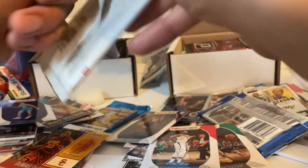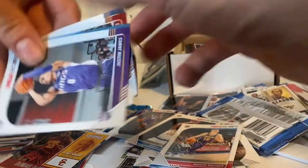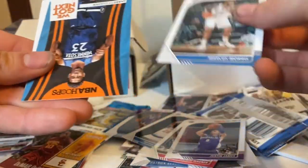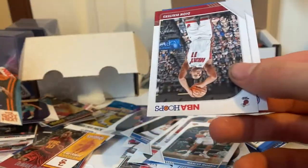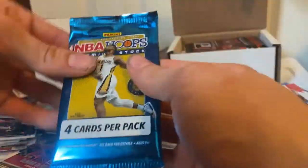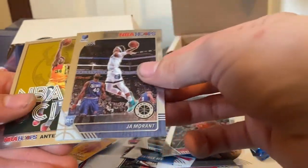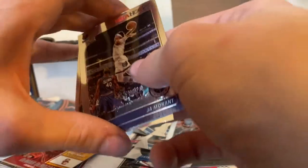I'm going to sleeve all these after. I got all the good ones off to the side. We got a rookie, Jared Culver, and Dion Waiters. On to the last pack — NBA Hoops. We got Torian Prince, another Ja Morant, and we got Giannis Antetokounmpo. That is nice.